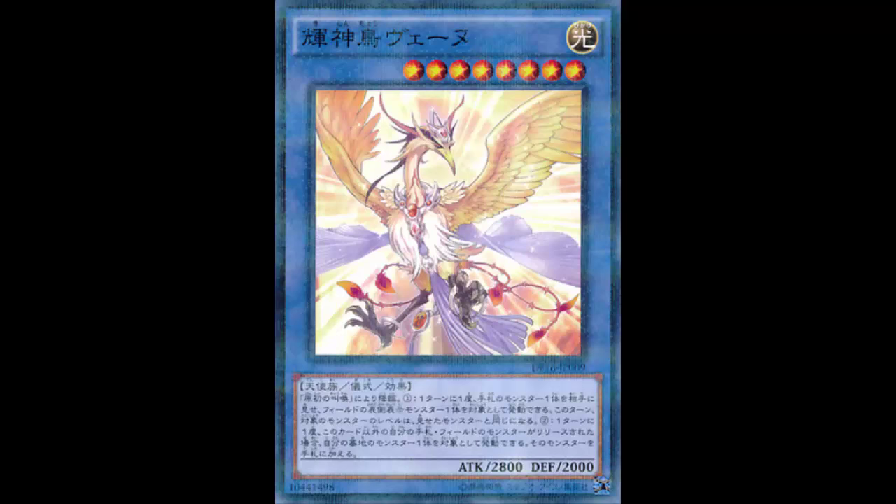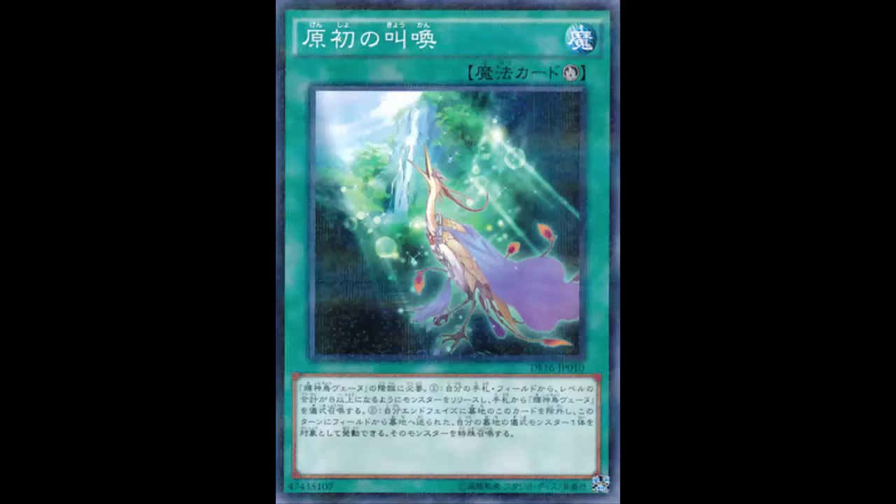Let's look at Primal Cry. It's a ritual spell that reads: this card can be used to ritual summon Radiant Divine Bird Venny. You must also tribute monsters from your hand or field whose total level equals eight or more. So the base ritual summoning is nothing special.